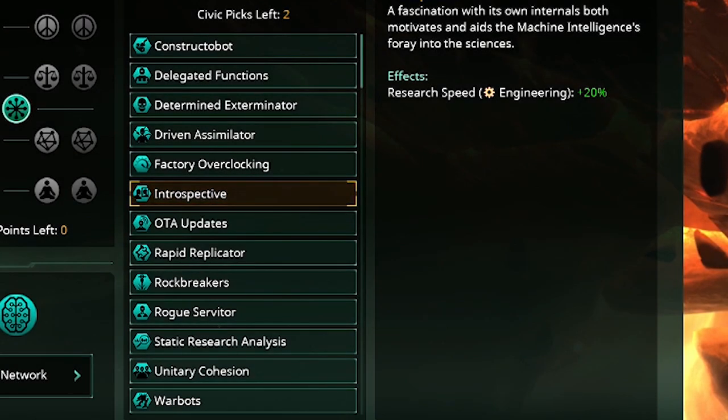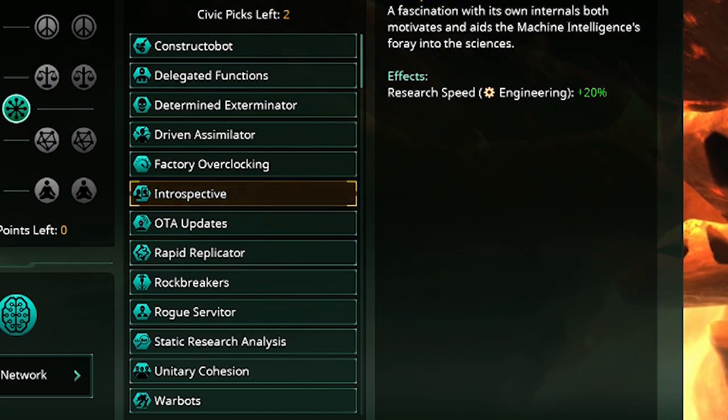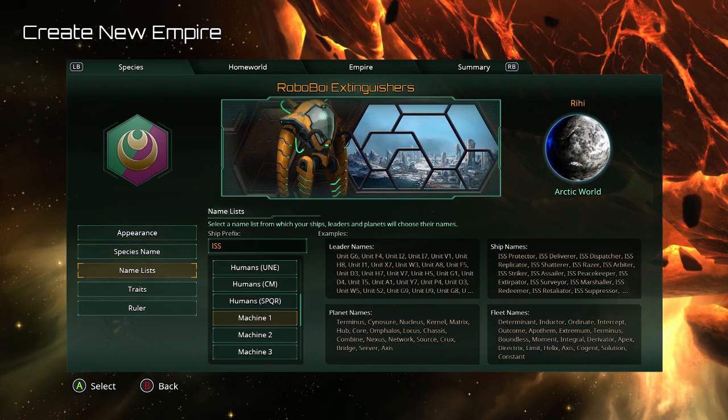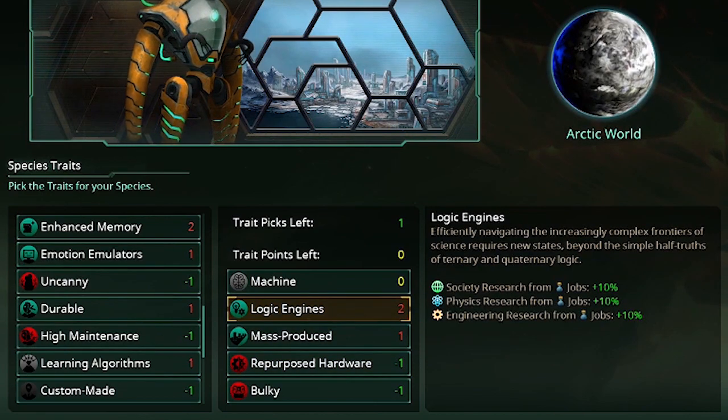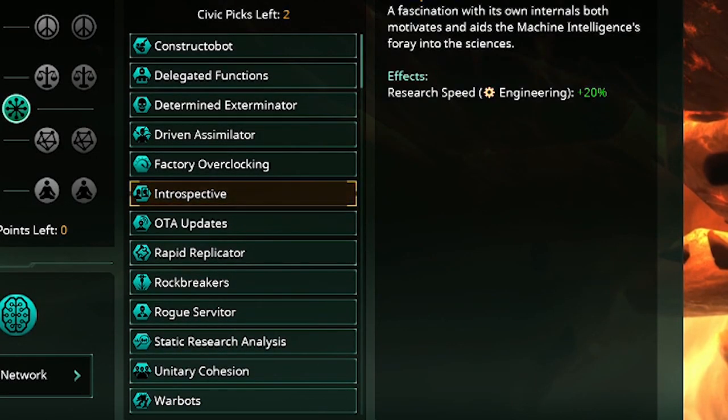Introspective is one of the best civics if you want to rush engineering tech — getting all the way down to mega engineering if you have the Utopia DLC installed. If you want to do more things with robots, machines, minerals, and alloys, it's a great one because it gets you there 20% faster. And if you combine that with Logic Engines, you'll start the game with 30% extra engineering research, which is not a small percentage.